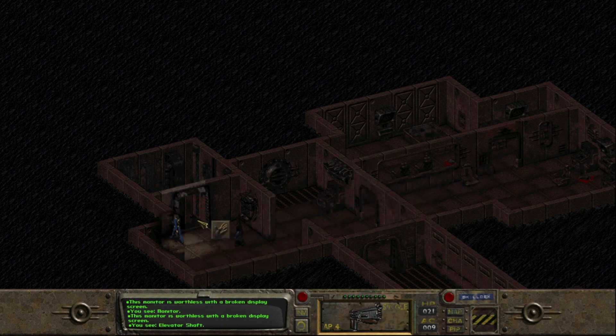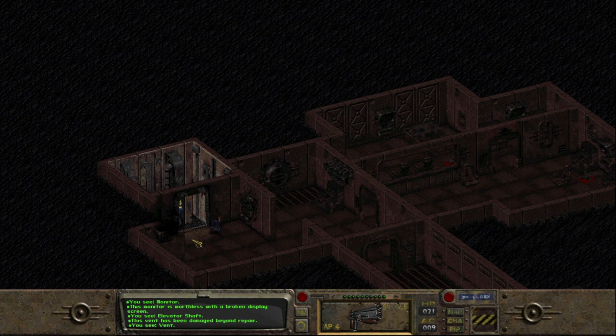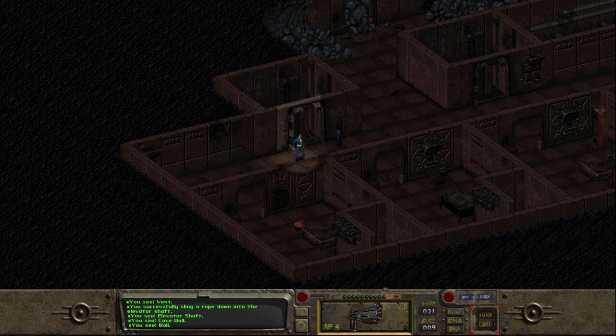Here is a drop-off, an elevator shaft, so you have to use a rope to descend. Now we can use this tied rope to go down a level. And we've got some more mole rats. It's okay, we can handle them — me and Ian. I was able to hit it with a critical hit, which kills it immediately. Maybe these ones have less HP.